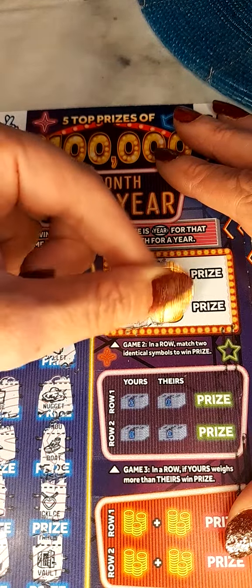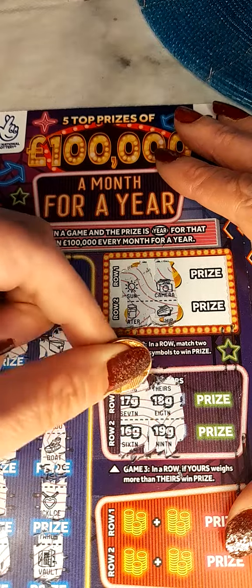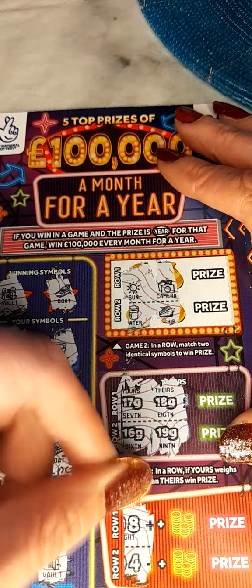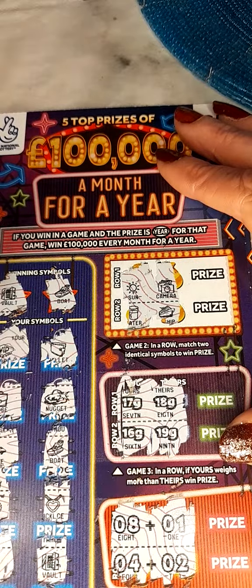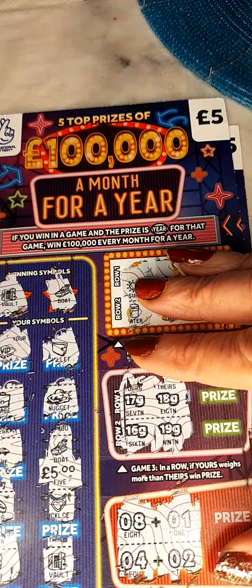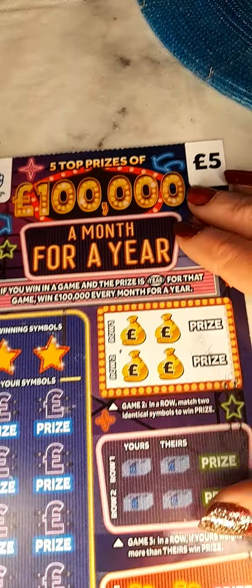We have to match two symbols. This has to add up to ten. So we have six and nine. We have a prize of £5 and £5 — we have our money back on the tickets already.